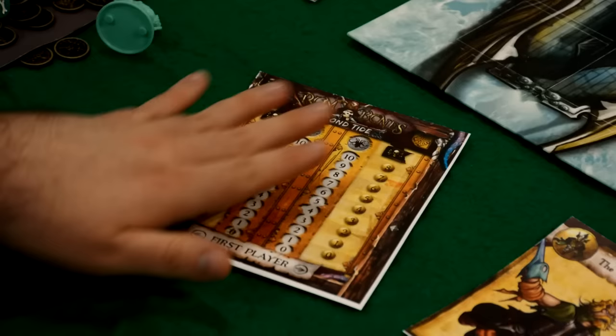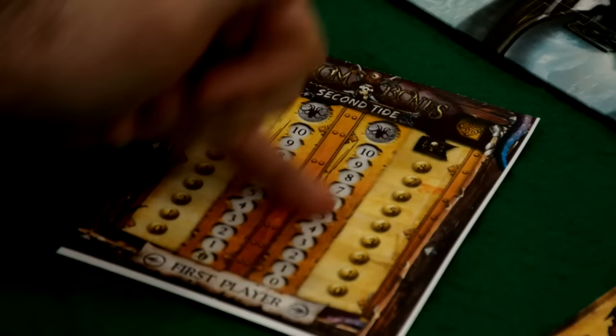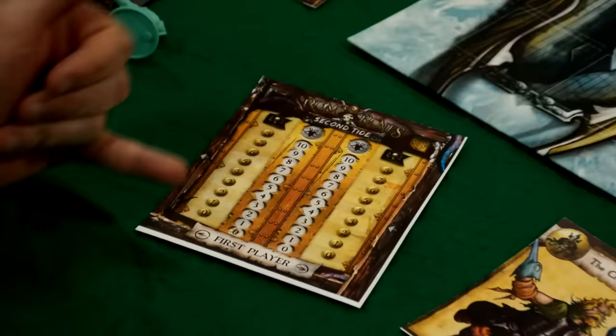First thing to look at is a new score tracking tile. This is going to track the victory points for both sides and the Kraken pool for both sides. No longer do you have to set those cards aside and count them up — you're going to have a convenient tracker right here, as well as a tracker to keep track of first player.